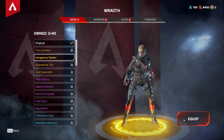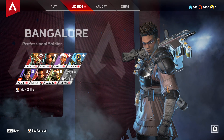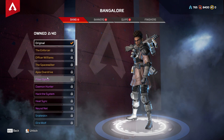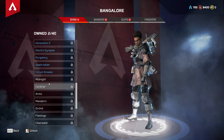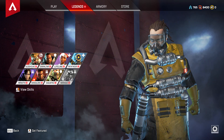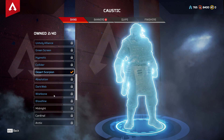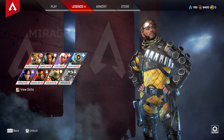Wraith: Vengeance Seeker — doesn't look the best but it's better than the basic. Bangalore: Vino, yeah I'll put that on — another basic recolor that I really like. And of course Caustic: Desert Scorpion, I may as well put that on him.